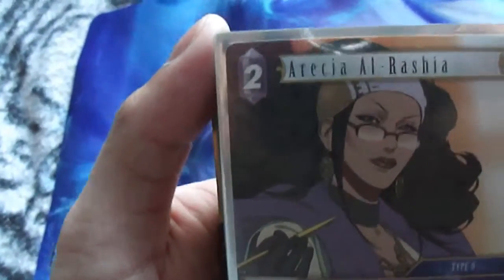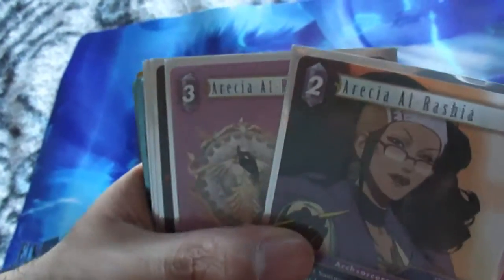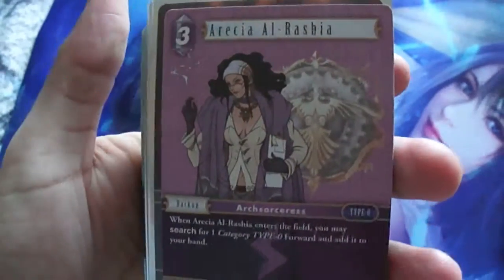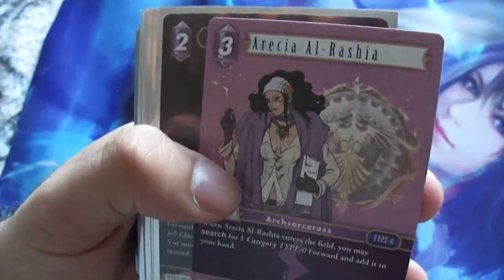Now we're going to go to the Lightning type, and we're going to start with Arisha. It's not the only art — this is the first art. She has three different ones. This is the second art, and the third art right here. So I got all three of the Arishas.